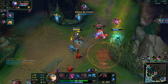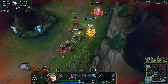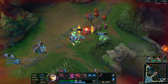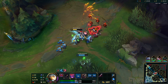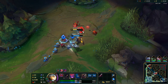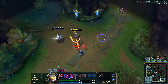I have first blood and we should be able to kill her. I flashed but we got a flash back. Actually, do I want to back here? I think I want to back and get some gold. I'm telling my support to attack these minions because if he doesn't, he can't shove in time.